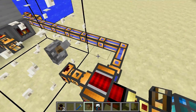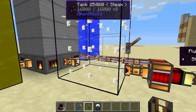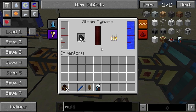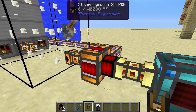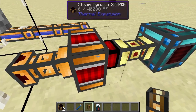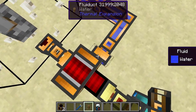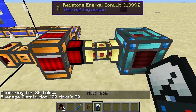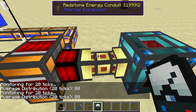The steam dynamo not only takes in steam from any external source that produces steam, it also has the ability to make steam itself by burning fuel. I'm using coal here because it's the most recognizable fuel, but other fuels should work too. So the steam dynamo takes coal or any other fuel, burns it, and turns the water you're providing into steam. If we check with the multimeter again, it's still providing 80 Redstone Flux per tick.